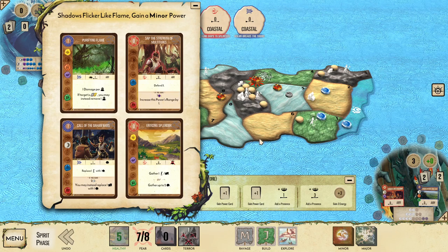Purifying Flame isn't too useful here — its elements aren't great and we don't really need to clean up the blight we're causing at this difficulty. Sap the Strength of Multitudes is a nice defense card, but with its lack of good elements it's not going to be as useful as the other two options.